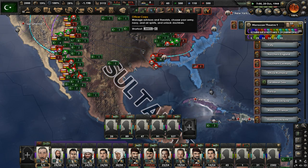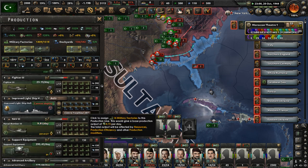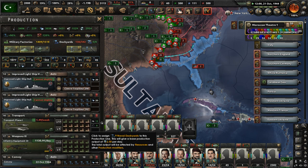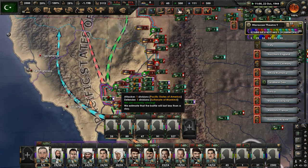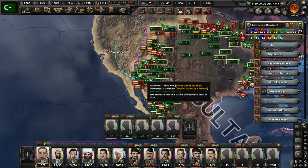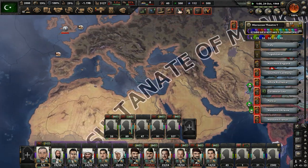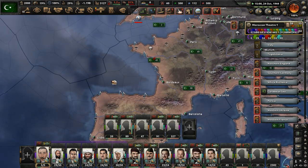Let's go to military factories and get more producing. Produce more planes, more naval bombers, more everything. We're pushing into the Pacific States of America — just go toward Los Angeles and Sacramento, take San Francisco and those cities, because the Pacific States of America front line looks to be collapsing. So is the Combined Syndicates of America. They're probably just tired after fighting so long in the Second American Civil War.